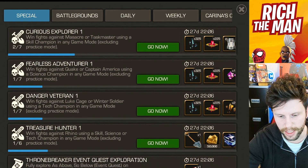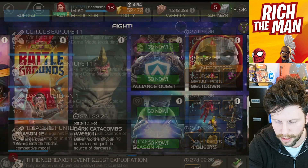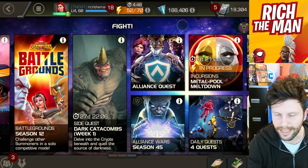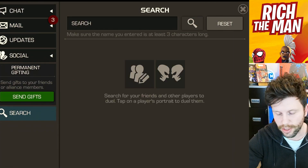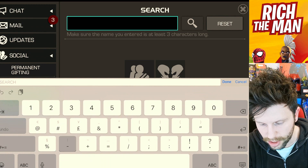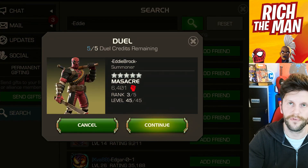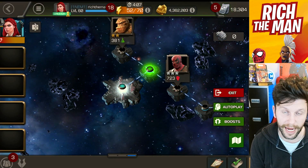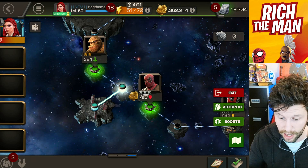First one: Curious Explorer - defeating a Massacre or Taskmaster. There are several options. There is in particular going to fight Rocky Why Why Why 77, which is an easy Massacre. I do have another suggestion - shout out to Christos, link to his YouTube channel is in the description - you could also type in Eddie Brock and go duel a five-star rank three version of Massacre. Or you could go down to some of the lower content like the daily quest, where you'll notice you can find some of the champion options suggested - for example here is a Massacre.